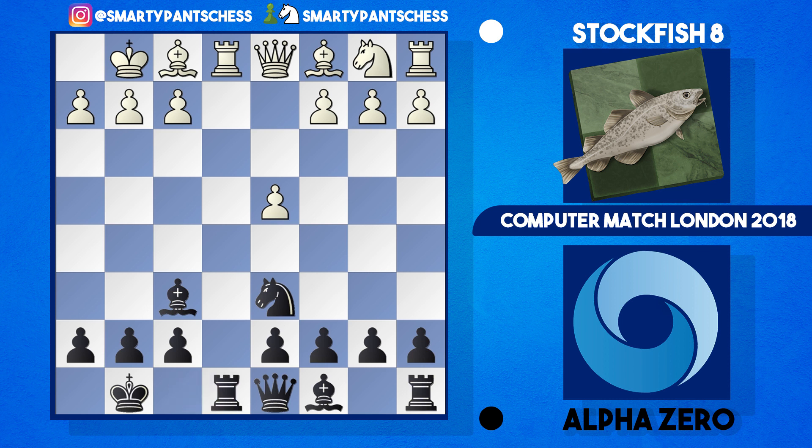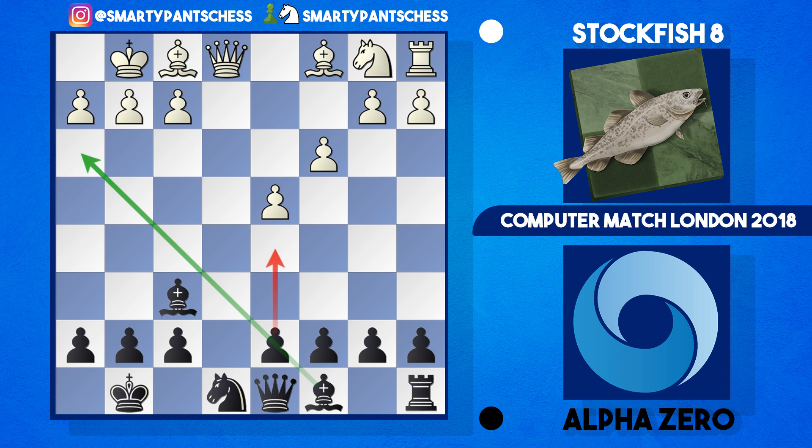Then black goes rook e8. It would be a waste of a tempo if white just plays rook takes e8, although it's certainly playable. Instead, Stockfish played c3 supporting their d4 pawn, and AlphaZero captured on e1. Queen takes e1 was played, and AlphaZero played knight to e8 — rerouting that knight somewhere else, and probably planning to push a pawn to release the bishop on the diagonal.